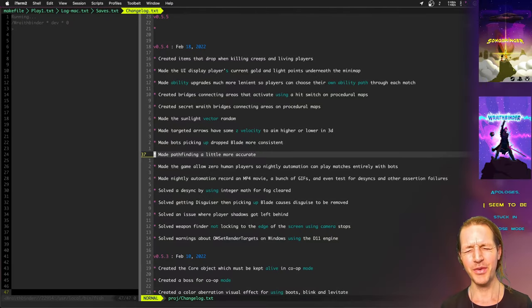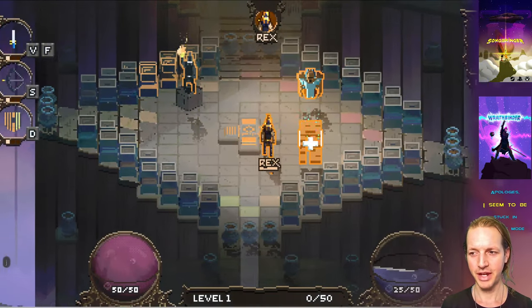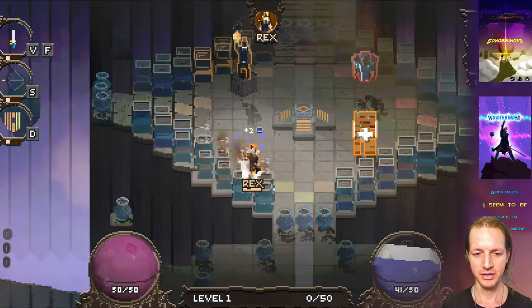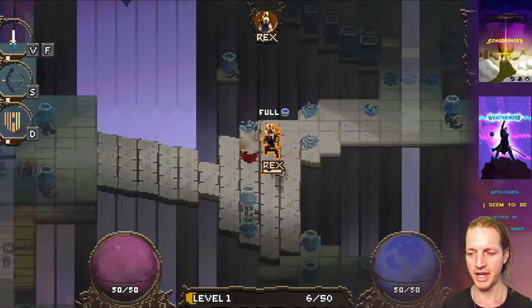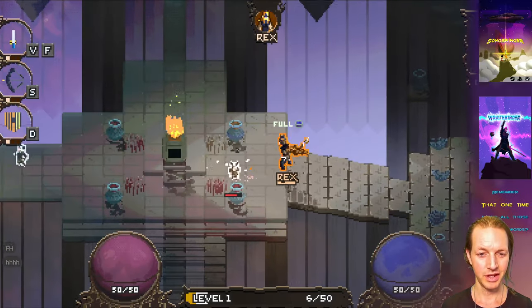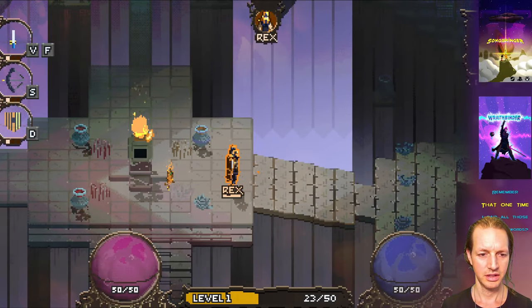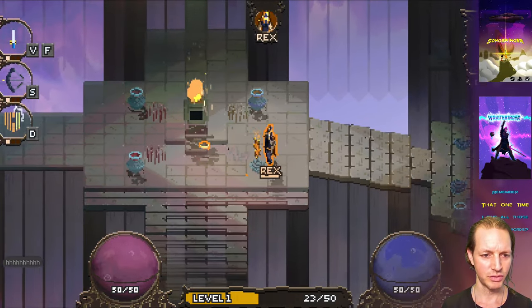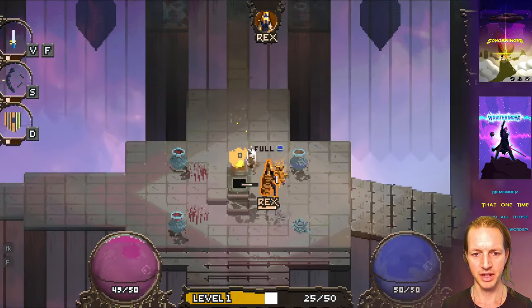Hello! Check out some really fun stuff in the game Wraith Binder, starting with item drops. In the top right underneath my mini map, there's a little icon for gold coins and another icon for light points. Whenever you go and destroy one of these little creep guys, you might bind them as a wraith, but they also drop items — I just got some gold credits for that.